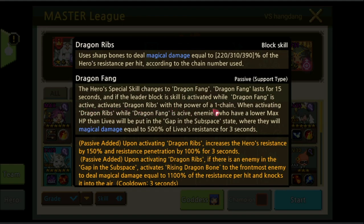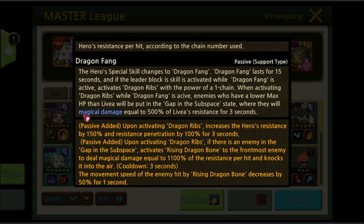Activate Dragon Rift with the power of a one chain. When activating Dragon Rift while Dragon Fang is active, enemies who have a lower max HP than Livia will be put in the gap in the subspace state, where they will take magical damage equal to 500% of Livia's resistance for 3 seconds.